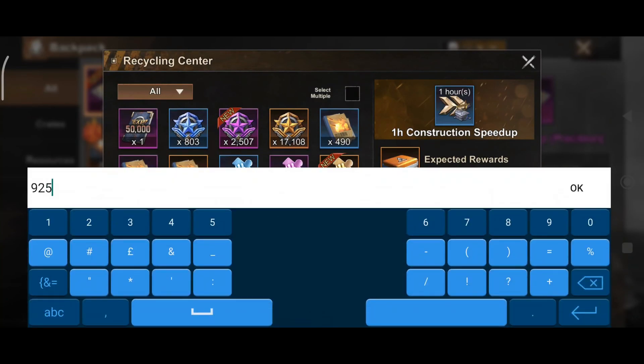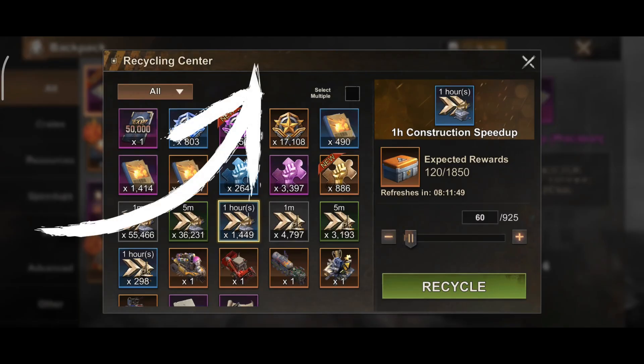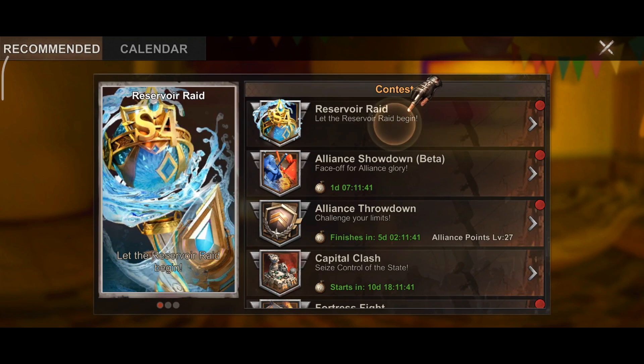Back to the recycling center — as you will see now, I've exchanged the construction speedups. This accomplishes my throwdown task, gave me points to the Night Cherry contest, and also points towards the State of Survival Power Sprint recurring event.